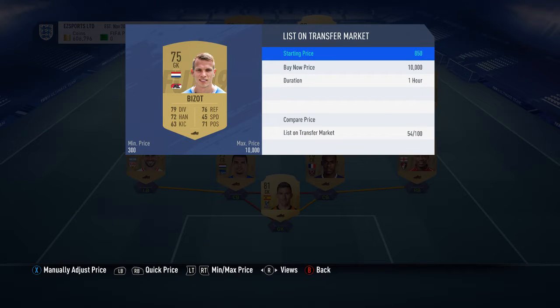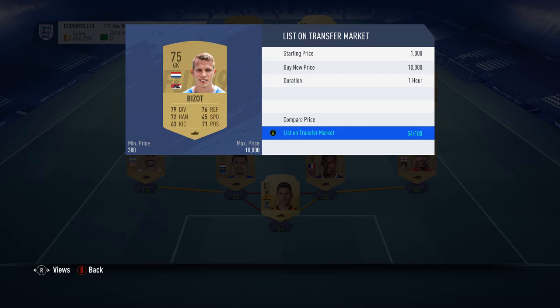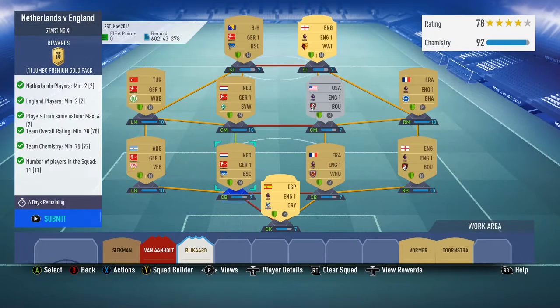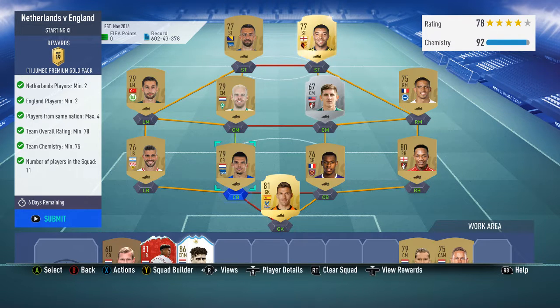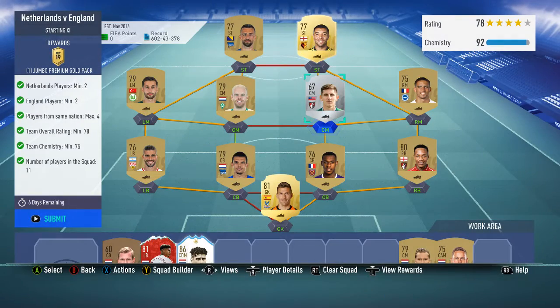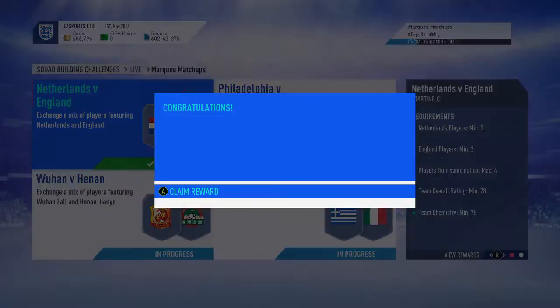Save all the packs, play your game, hope you get some good rewards and then do some amazing pack opening. I'm not going to have as much time playing these but I'll do my best. So: 2 Netherlands, 2 England, maximum 4 nations, 78 rating, really need 75 chem - that's fine. Relatively easy, 78 rating, I think it's pretty good.